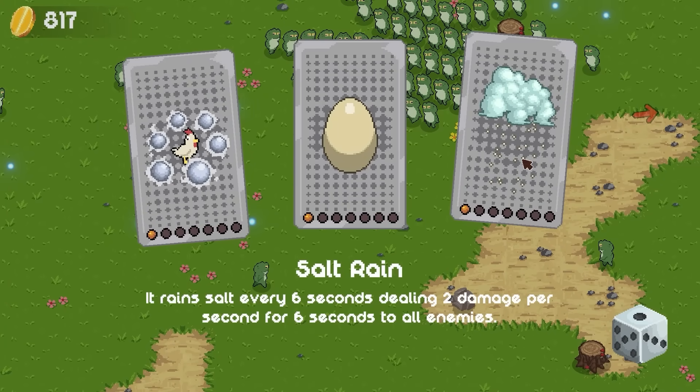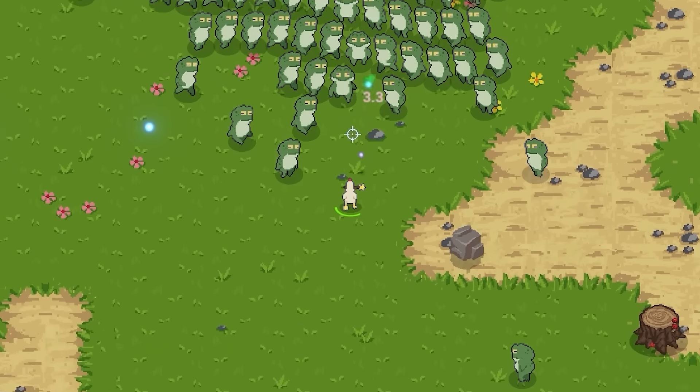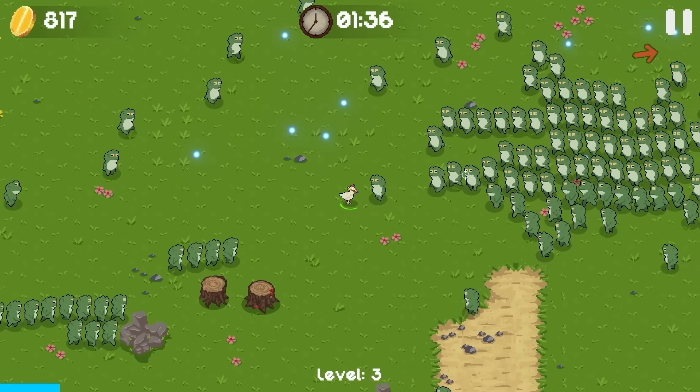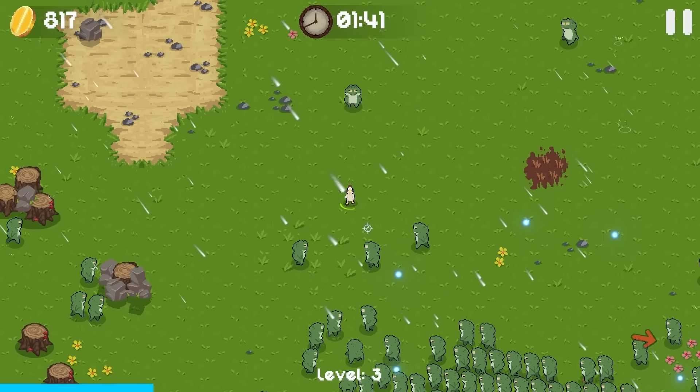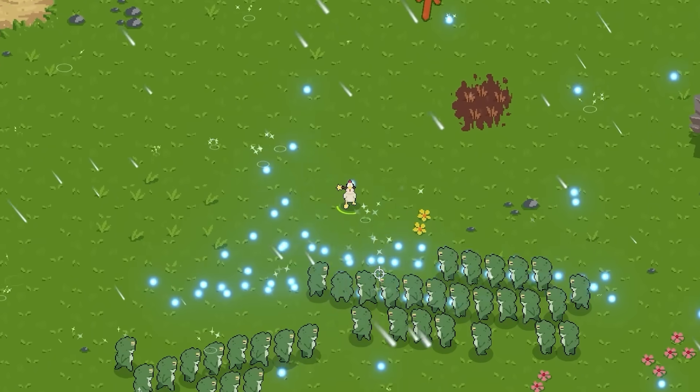I think I'm going to take salt rain. I don't actually know how useful this is — I just think it's funny to rain salt on frogs and slowly watch them dissolve. The whole premise of this game is funny to begin with, but them melting from acid rain is even better. My health bar, by the way, is this little green circle. There's our salt — melt those frogs. Oh, that's much better.